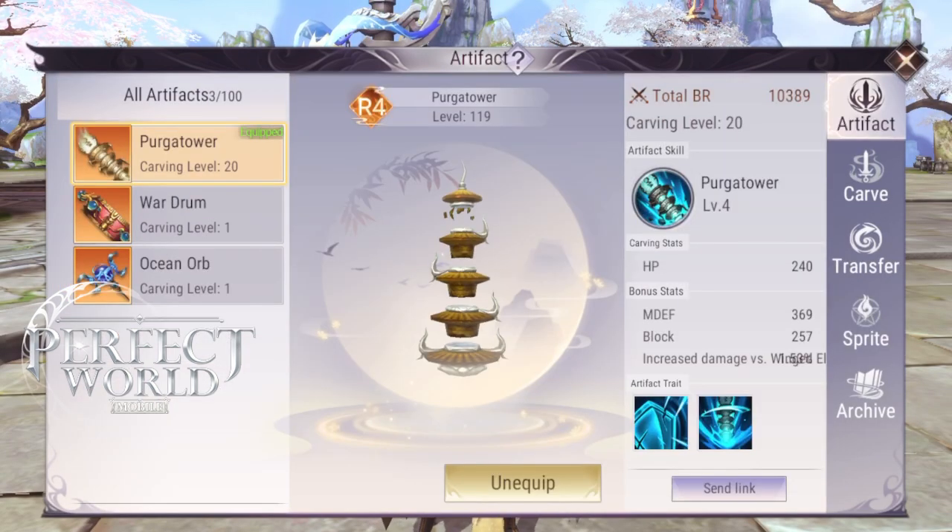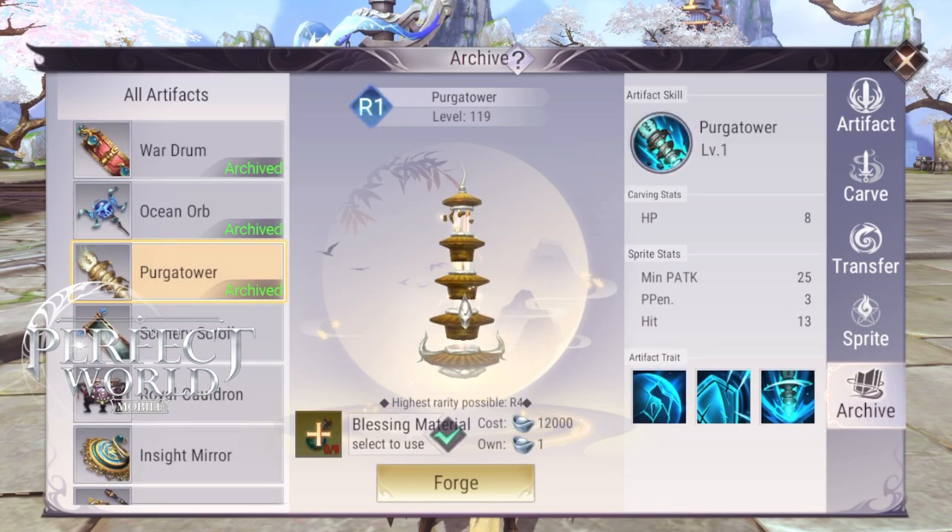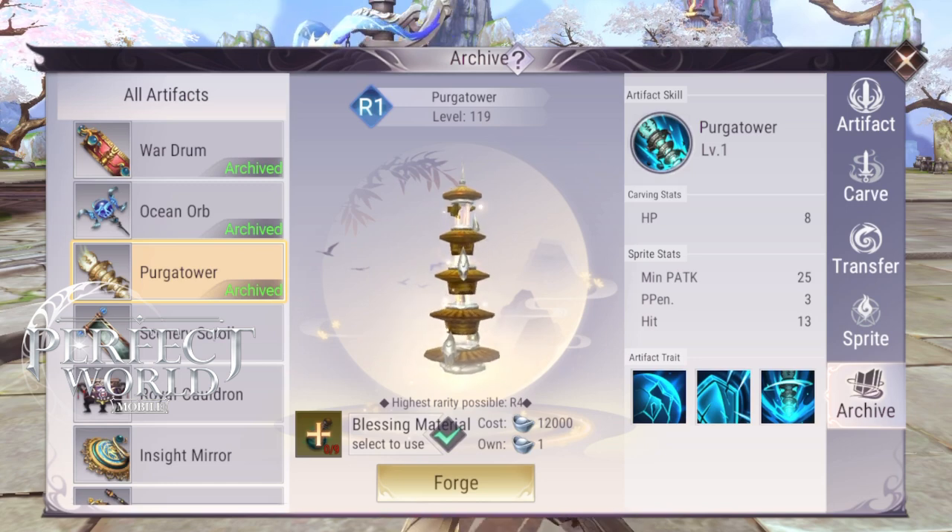These elemental orbs are how you level up the sprite levels. You don't have to level up too high — just level up each sprite a little bit so you can get those bonus stats. It's sort of like the codex that you have for sacred books.